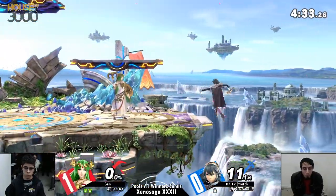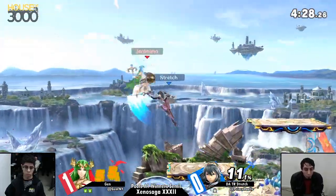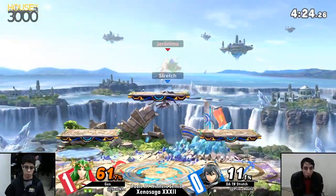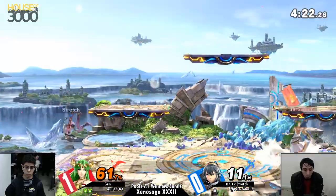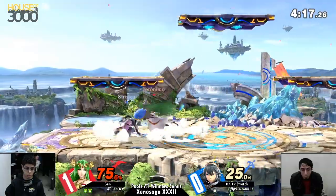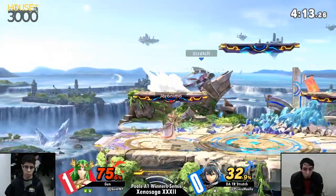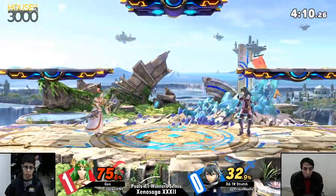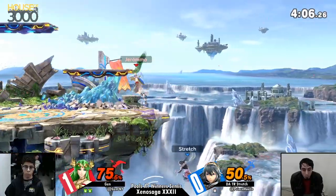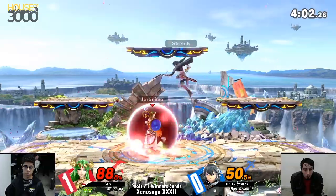Jen's still up a stock so still pretty comfortable. The Nair — okay, that was nice. Jen starts taking control back. The dash attack has an answer. He's got to be careful of that forward air and that dash attack, but not so careful that he stops and stands and gets hit by it.